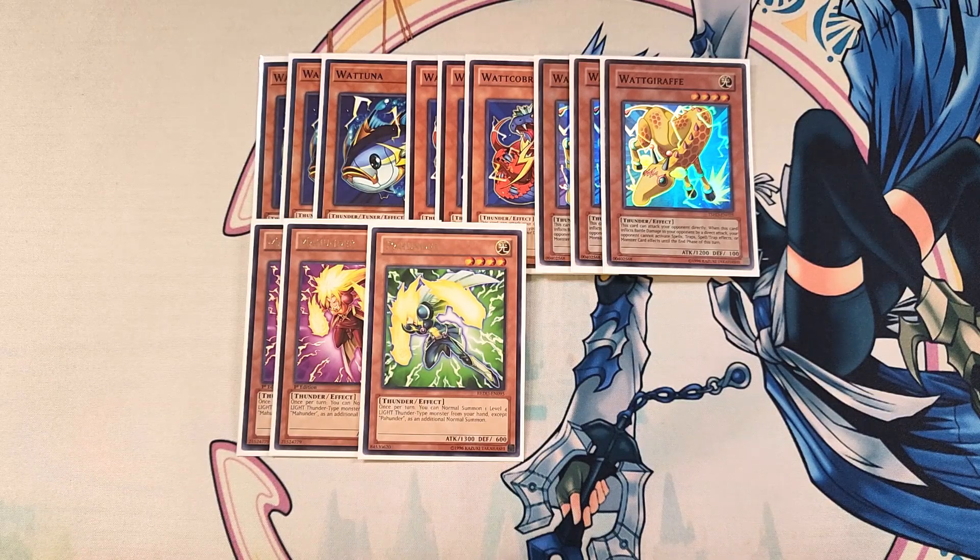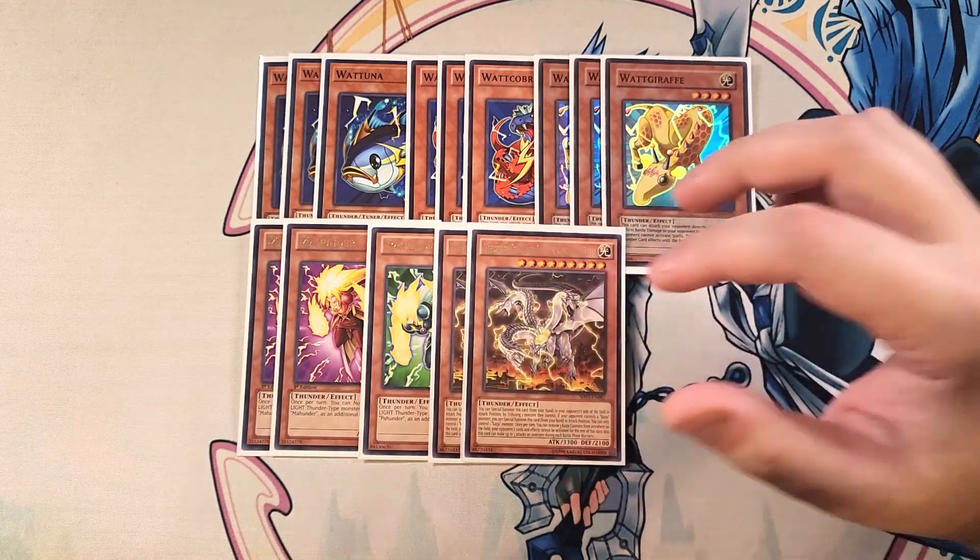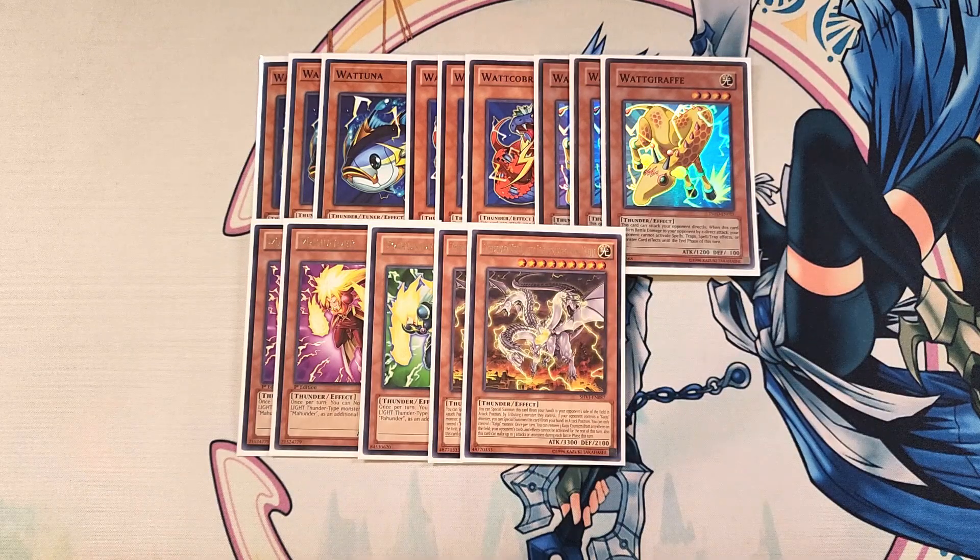We then play two copies of Thunder King, the Lightning Strike Kaiju. This card is a definite two-of in the build — it goes with the Watt theme, and it's great to be able to give your opponent a Kaiju to clear a negate or a powerful monster, making it safe to attack directly so you can use your other effects. This card is really good overall in the build, and it goes with the Thunder theme.